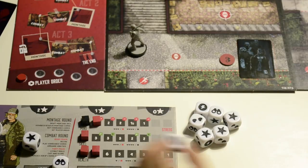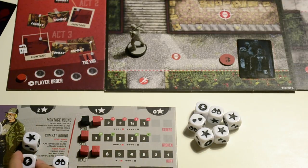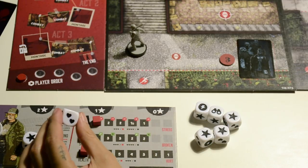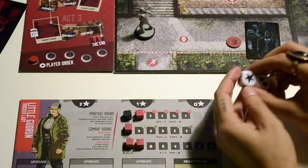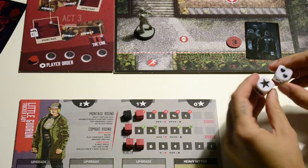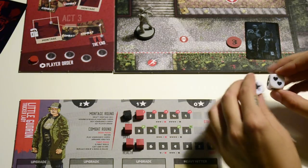The upgrade symbol allows you to buy ability upgrades and items, and the double heal symbol gives the player two heal points. For example, let's say I drafted two dice during the dice drafting phase — a wild and a double heal.